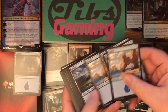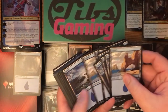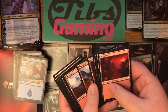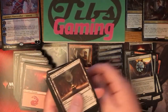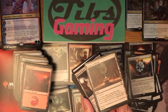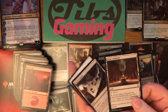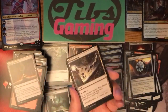Here's some more basic lands — a lot of islands, and mountains. Forge of Heroes — adds colors and you may choose target commander that entered the battlefield this turn. Put a plus one plus one counter on it if it's a creature and a loyalty counter on it if it's a planeswalker. Free loyalty counters are always good — can't turn down free loyalty counters.